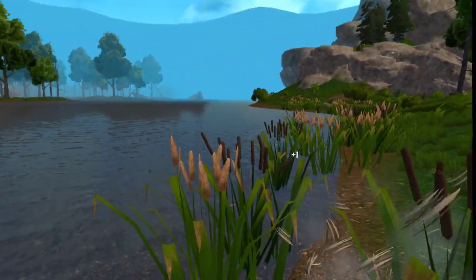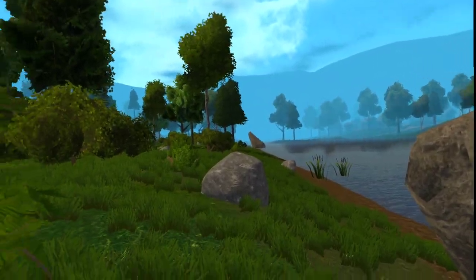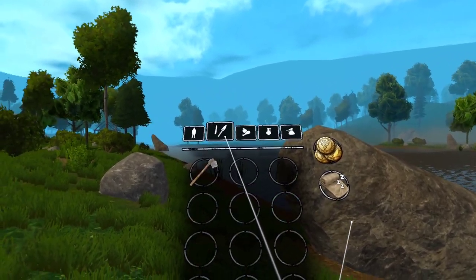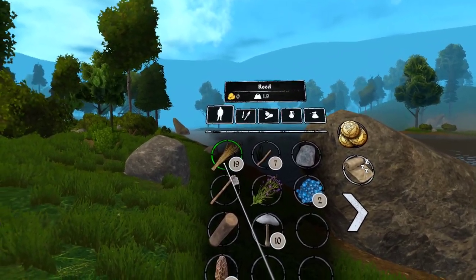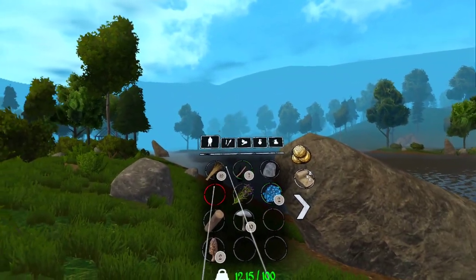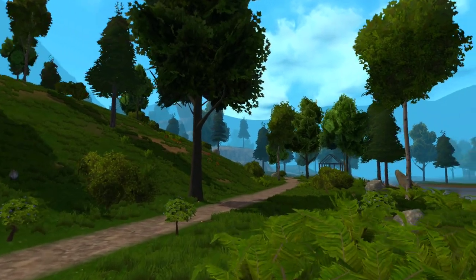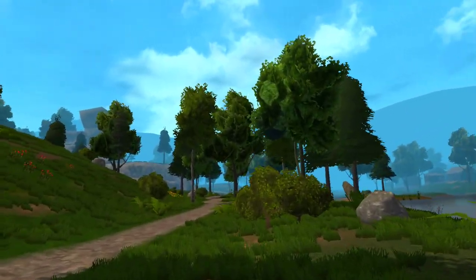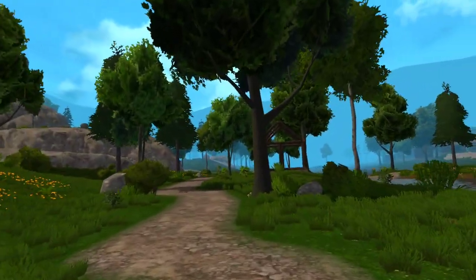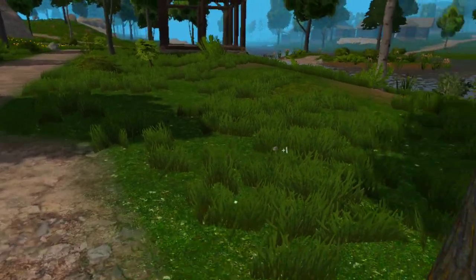Not in medieval times at least — maybe we would do that in modern times provided you're in the right city, right country, but not here. We've got about 19 reeds, so we're doing good on those. We need about 10 to 12 logs. I kind of want to keep the natural landscape going — these are nice trees. So what we're going to do is collect some mushrooms while we're here, and let's check the food and water — it's not terrible.